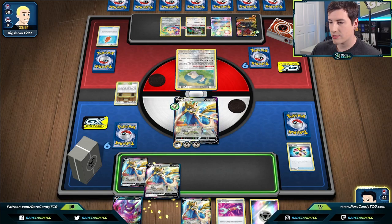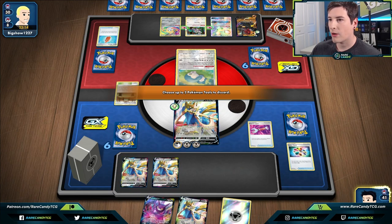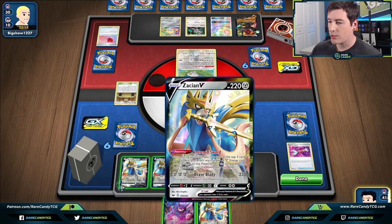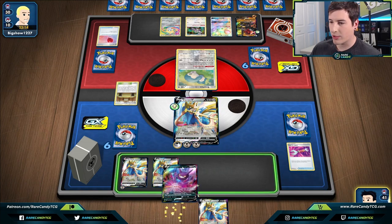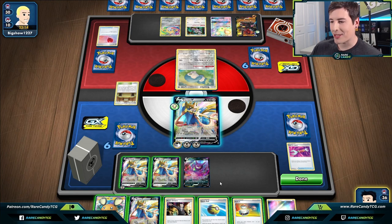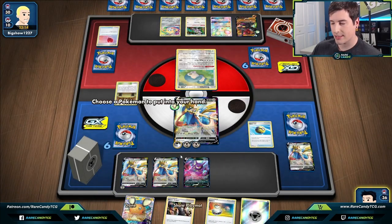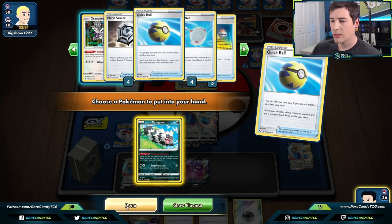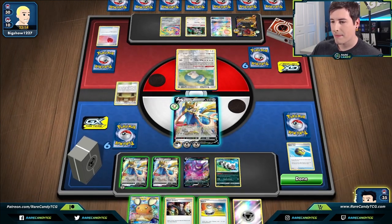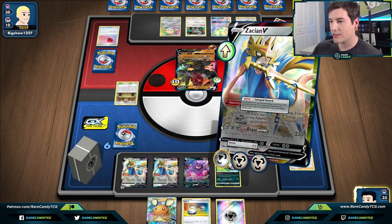We just want to hit Boss's Orders — that's the big thing. I'm going to leave this Zacian in hand, I don't think we need it. We'll get rid of a couple from hand to play down more cards, though I don't want four Zacians on our bench. We can Quick Ball — I'll actually Quick Ball away the Zacian, go for the Zigzagoon, put one damage counter on the active, go for the Boss — and now we're in a pretty sick spot.